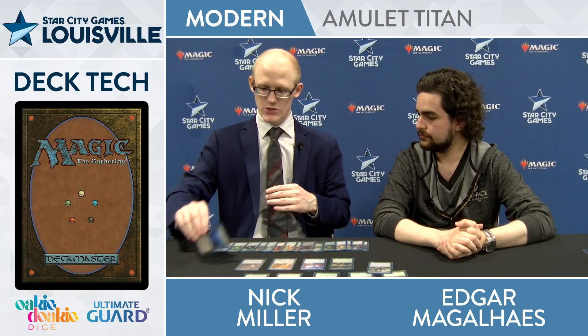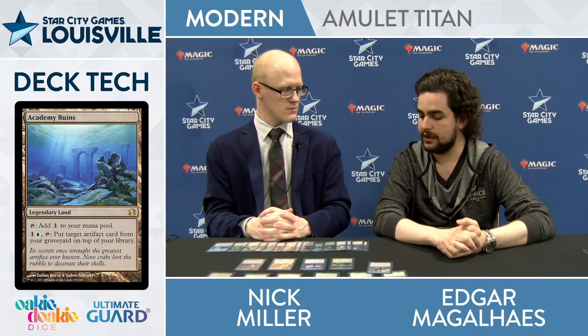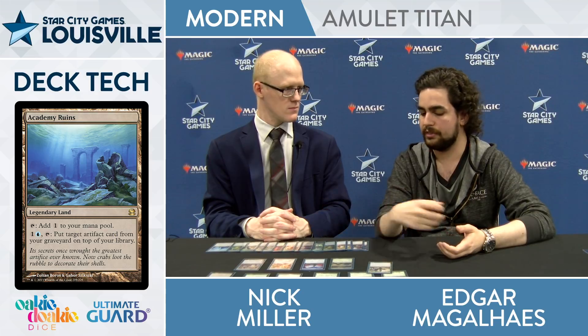One thing this deck does really well is utilize all these extra lands. The new slot for this weekend is Academy Ruins — I assume this goes along with the Karn package. Right, it's a 29th land this weekend. Part of the reason was for Karn, part of the reason was for Boreal Druid as well — just wanted more lands. But with all the random bullets in the sideboard, being able to reuse them with Academy Ruins is a huge deal. Sometimes you're just able to lock your opponent out that way.